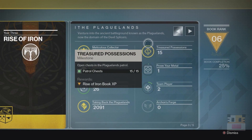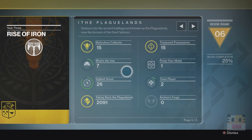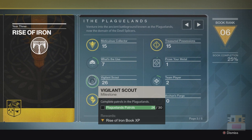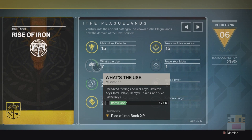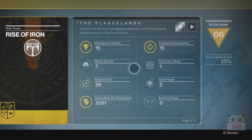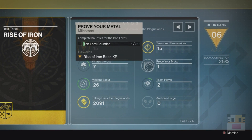Opening chests in the Plaguelands — if you do that one weekly chest or that one quest where it's like do a bunch of patrols and stuff, I got this one easily. Completing Plaguelands patrols, I almost have this one — this one will come with time, although a little bit harder. Kills will be super easy. And the rest of them are the public events, Archon's Forge, and Iron Lord bounties.